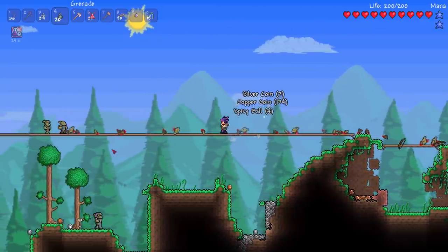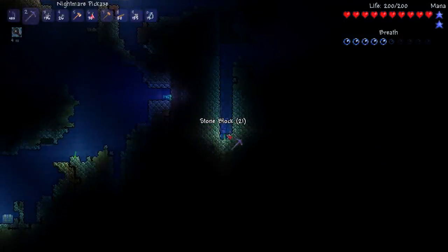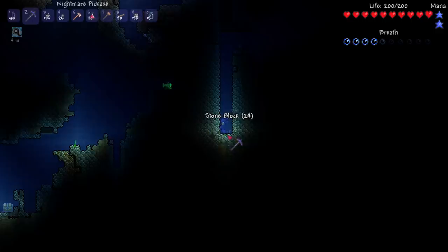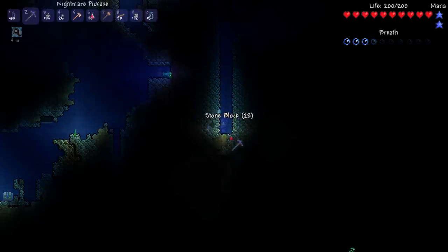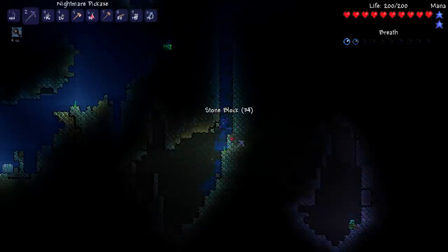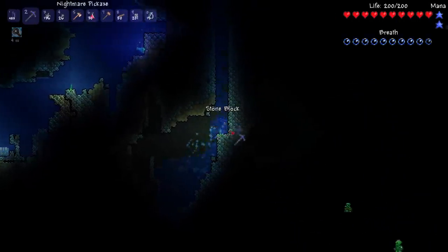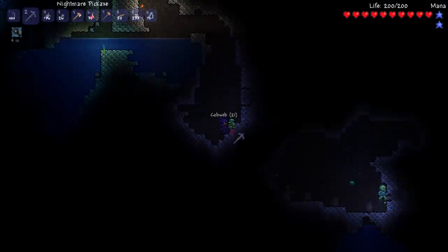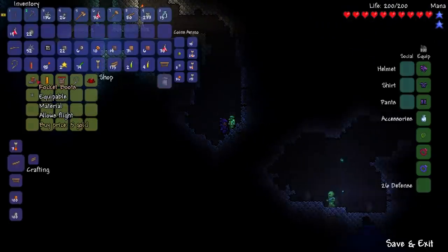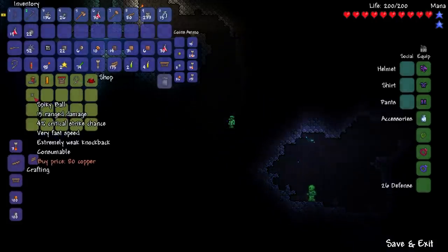Maybe a couple of sprites look different — it's really hard to tell — but once that was defeated I decided to work on my elevator. I now had a full set of shadow armor and a nightmare pickaxe, so it was a big priority to go get hellstone to make the molten pickaxe. On my way I found the goblin tinkerer — the Tom Nook of Terraria, taking away all your money — but I wouldn't come back to him for a little while until I had more money.